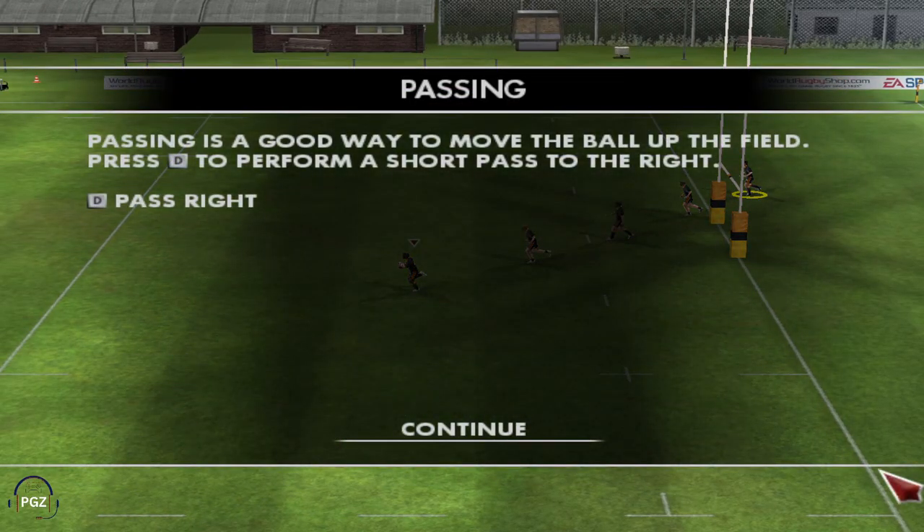Now we'll move on to the fine art of passing the ball. Passing is an important part of rugby as it's an effective way of moving the ball up the field. When your player has the ball you can perform a short pass using the A or D keys to throw the ball to the left or right respectively. Let's practice a short pass to the right — simply tap the D key to pass the ball to the teammate to your right.